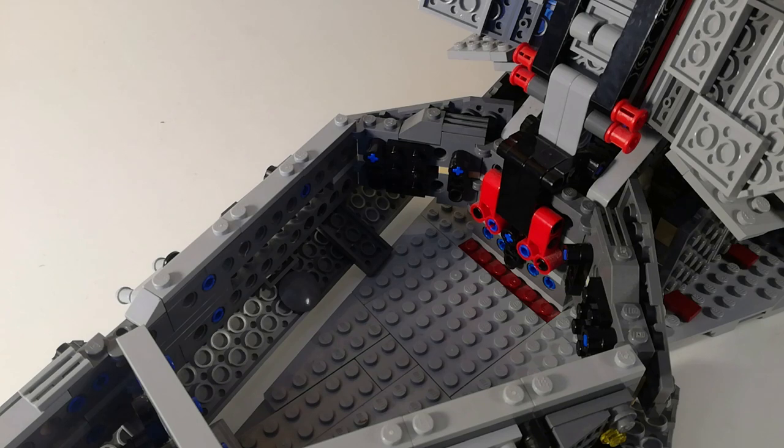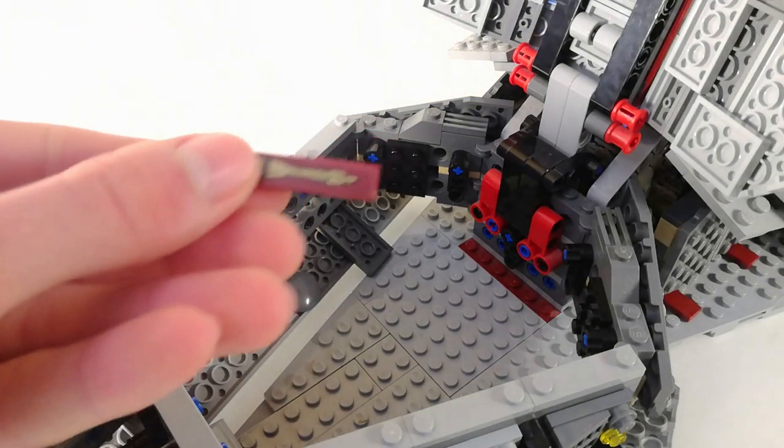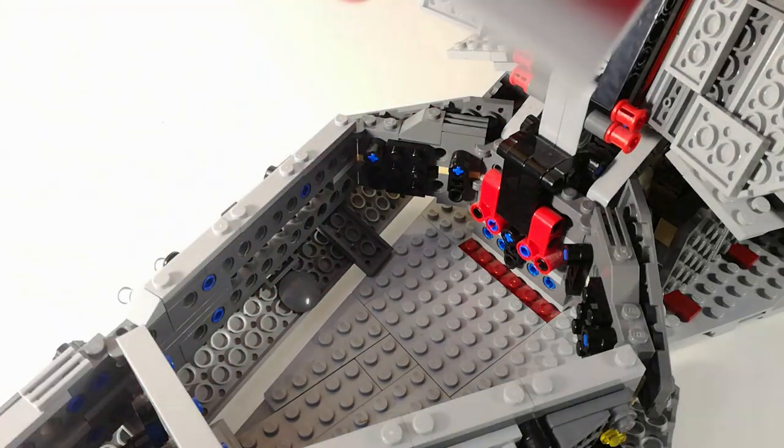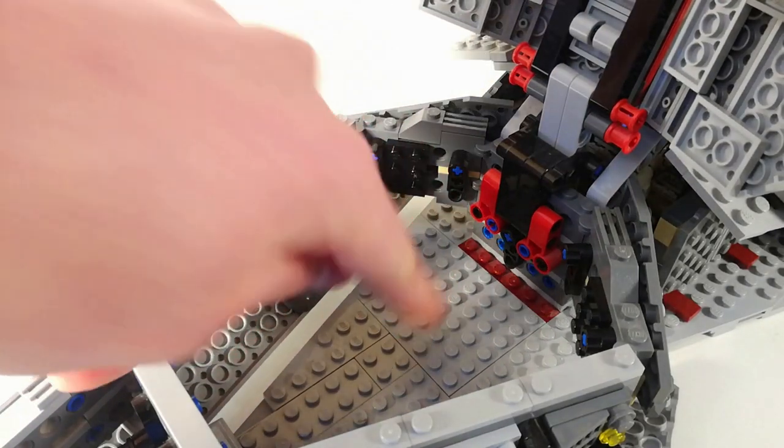Now let's start making the modifications. The first thing you're going to want to do is remove all the Chancellor Palpatine stuff, like these stickers here and this floor tile here. You can see I replaced it here with a normal plate.